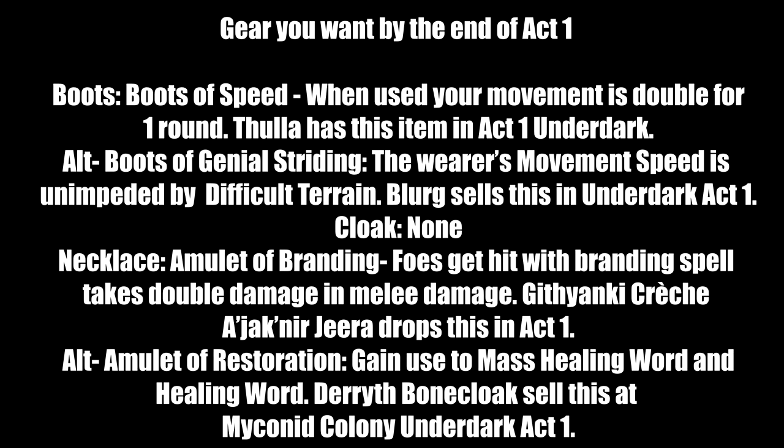For boots: Boots of Speed — when activated your movement speed doubles for one round (e.g., 9 meters becomes 18). Uses a bonus action. Found in the Underdark at Myconid Village in Act 1 — convince the trader or complete her request to cure her. Alternative: Boots of Striding — movement speed is unimpeded by difficult terrain. Sold by Blurg in the Underdark Act 1, same place you met Thurla.